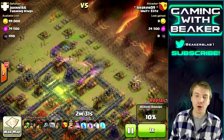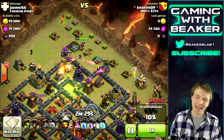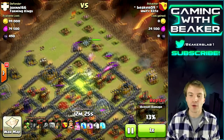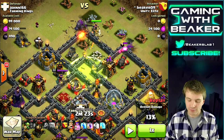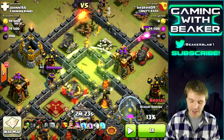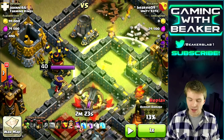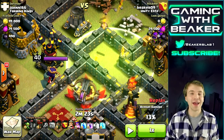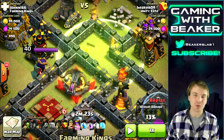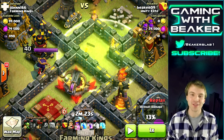We've got to get these wizards on the outside to take out all the buildings they can so there are no distractions for our heroes. It's very important to take those out. Now we're just clearing a path for the king and queen to get in where that jump spell is. Once they're in that compartment, we're gonna have them take out the air defense, the X-Bow, and the inferno. If they do all that, it's really worth the troops, spells, and heroes we're spending.